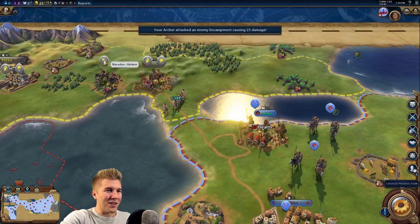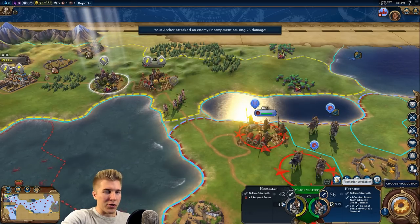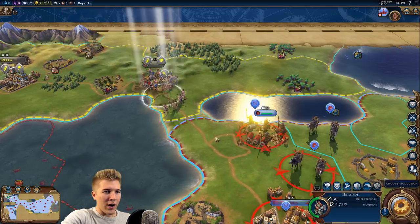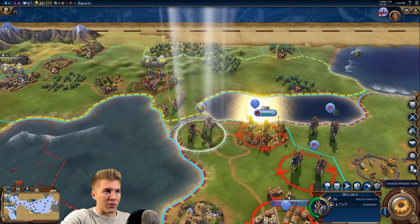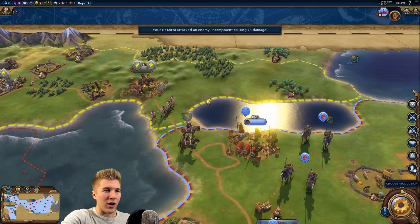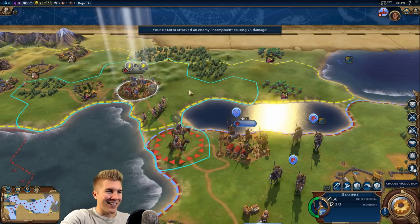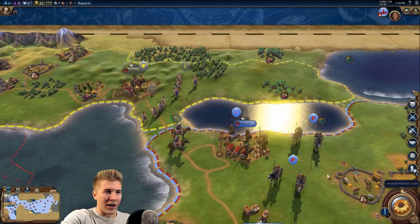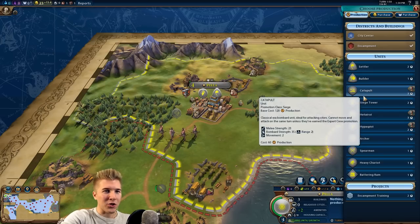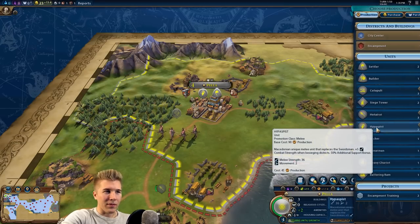Let's go after the encampment. We want to be careful because there's a Spearman inside. Maybe I should give a promotion first. Let's go ahead and try it - you're still within range of Alexander so you'll get the 15 combat strength bonus. The encampment has two health left - that's ridiculous. I'll keep this unit here and we'll wait. There are no districts or anything else to build, so we probably want a unit - let's go ahead and build my unique unit.